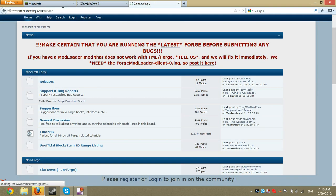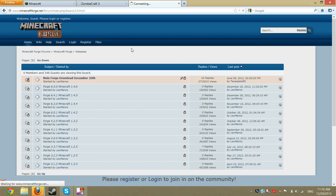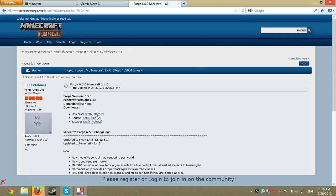Go to Minecraftforge.net. Go to releases, 1.4.6, and get the universal.